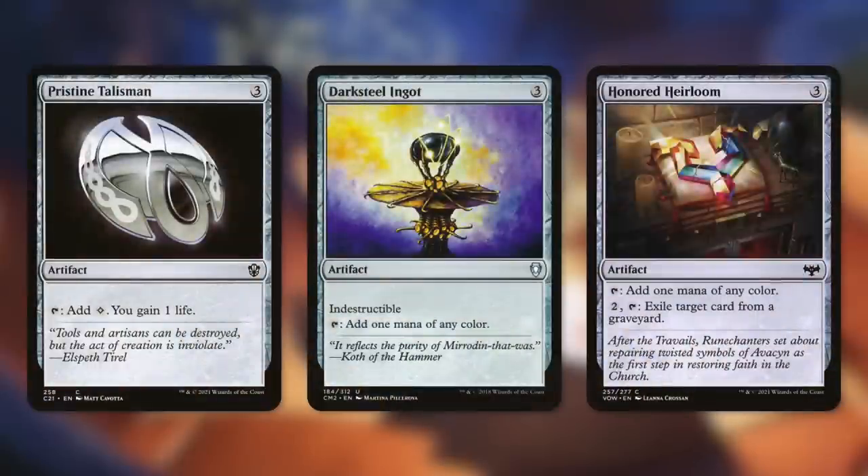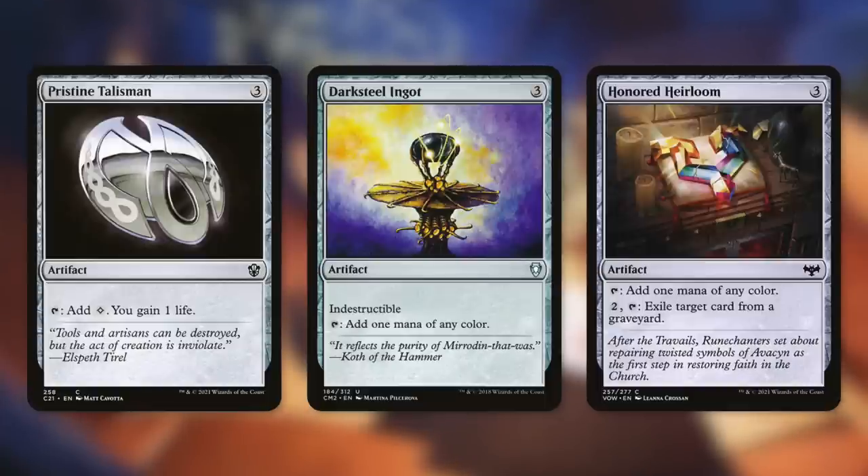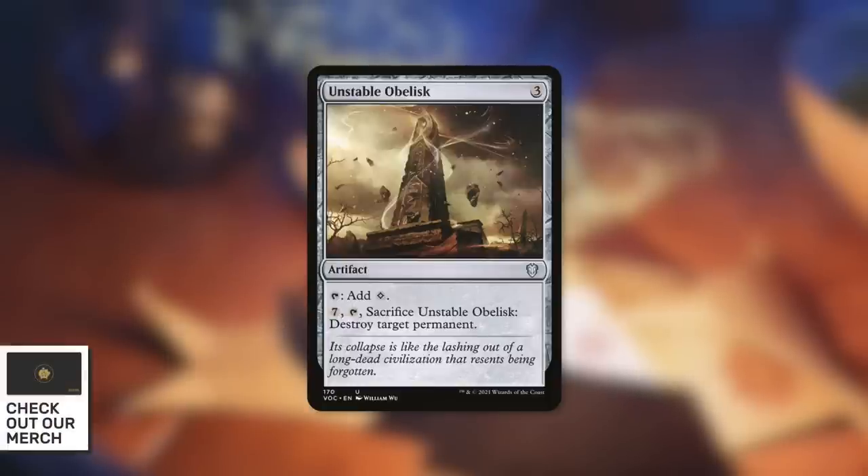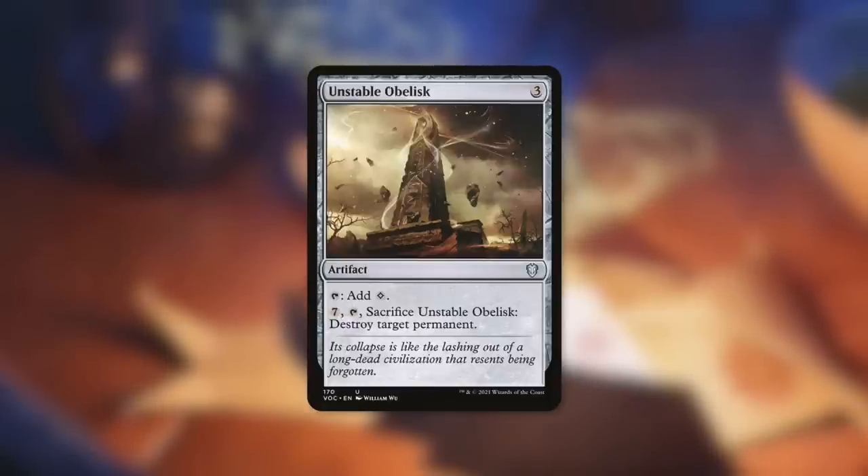Next up, some other three-mana rocks with different utilities: Pristine Talisman can gain us life, Darksteel Ingot is indestructible, and Unorned Heirloom can get rid of cards in players' graveyards — a nice additional effect especially against graveyard synergies. Our final mana rock, Unstable Obelisk, taps for one colorless, and we can pay seven to tap and sacrifice it to destroy target permanent, making it a great piece of removal.